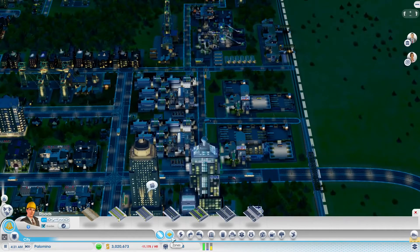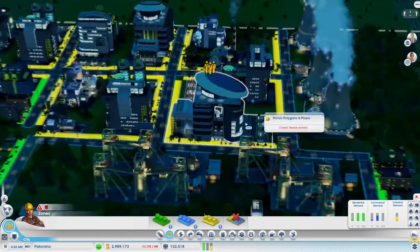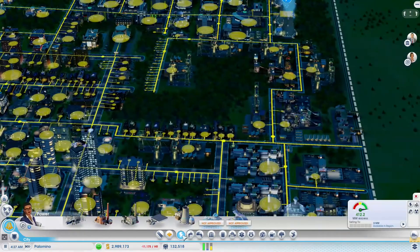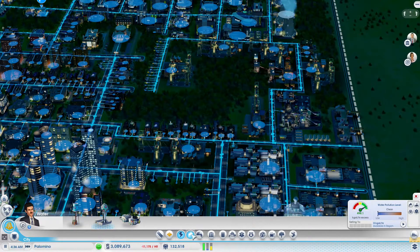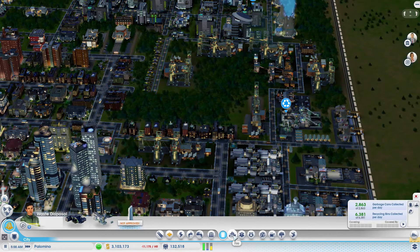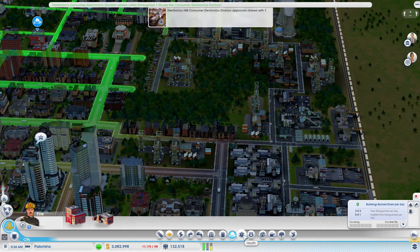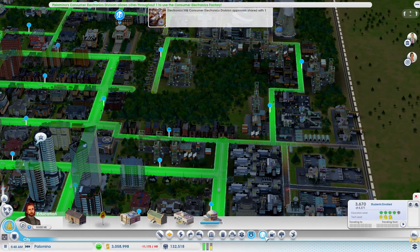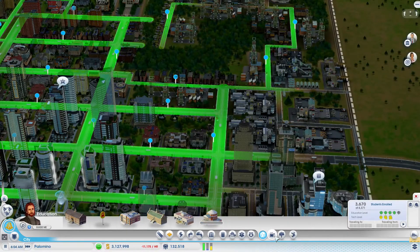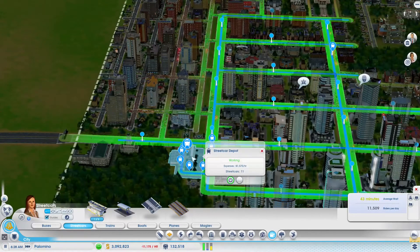Let's do a few rounds here. We still have workers needed — that is no good. We need our buildings to upgrade, so let's go to the third speed. We still have the city hall module that we need to place. Four out of five — it's encouraging, still a lot of waiting. 11,000 riders a day.